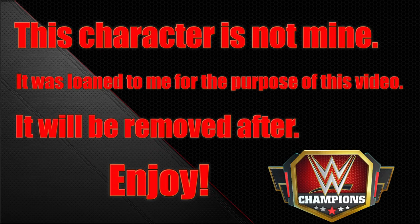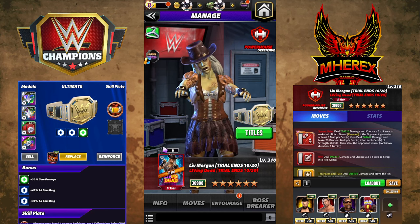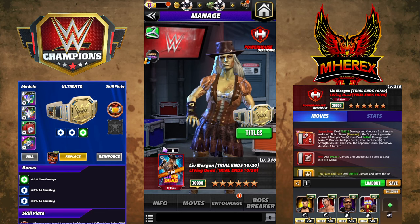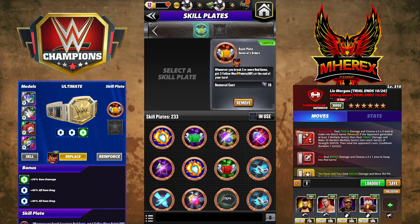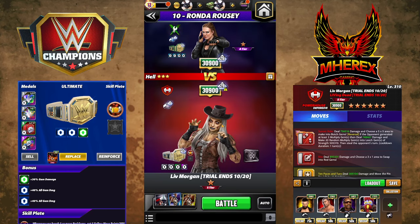Hey everyone, Merix here bringing you another video - this one is on Liv Morgan, Living Dead. I see what you did there, Scopely. This is the trial. I have Strap Mine and four movesets for you. This first one is basically an infinity build - shout out to Gluis who said put a General's Orders plate on and you can loop this forever. It's a little slower but you won't lose cores. General's Orders: don't go against the trickster though. Whenever you break three or more red gems, get three yellow MP. For this preview I have Fury and a 200% red move damage metal.